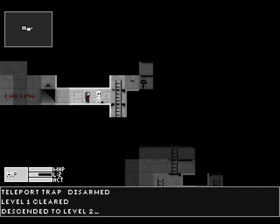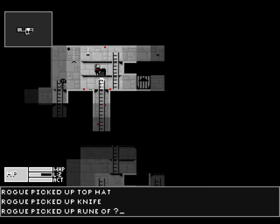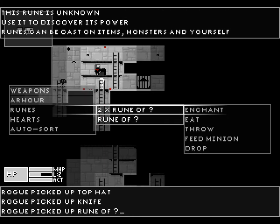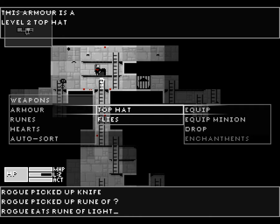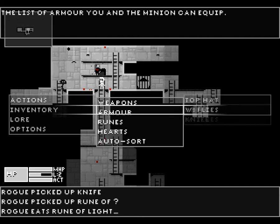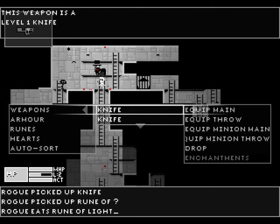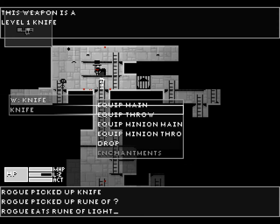That pathway has just opened for us. We found a knife and a rune — we should equip all our stuff. We have all these kobold hearts, very handy. We have these unexplained runes — let's try eating that one. It's a rune of light, so now the way should be much easier on us. We'll equip the top hat, and we'll have the minion equip the flies. I haven't figured out what the flies do just yet. I'll equip that main weapon for myself and the other one for the minion.